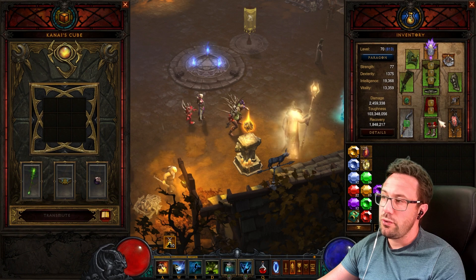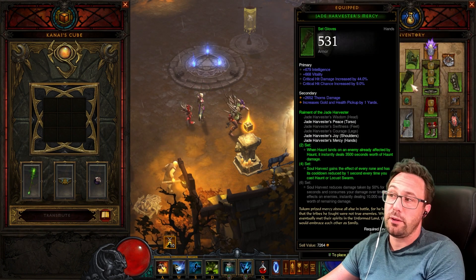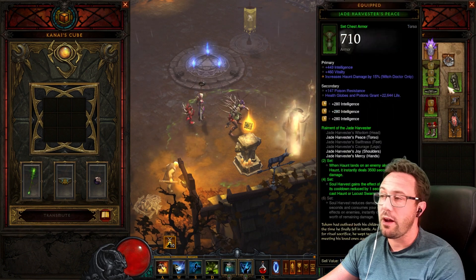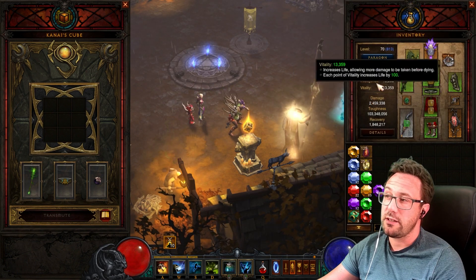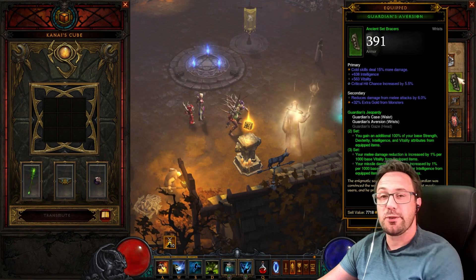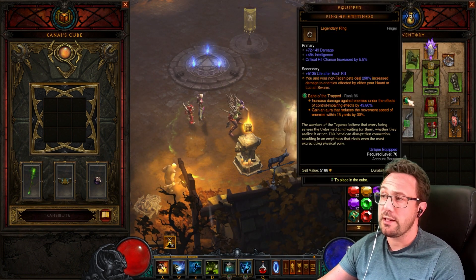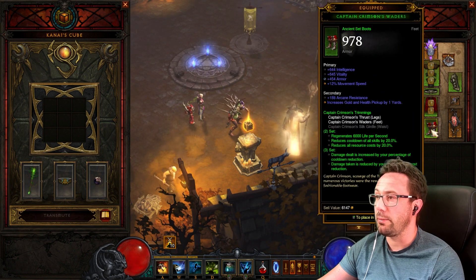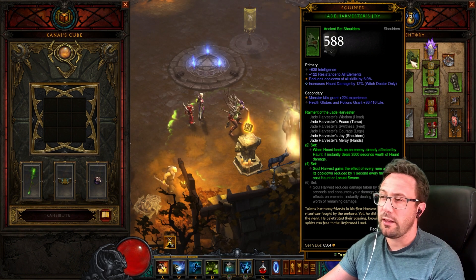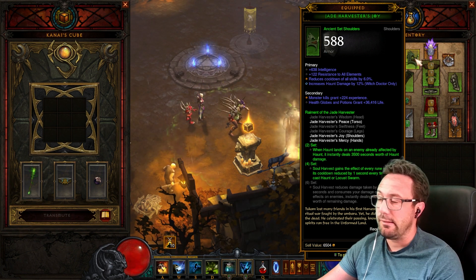That covers the gear. There is an argument that at some point Aughild's becomes better, as the Guardian set base effect only works on equipped items — so with all ancient augmented pieces you'd pump the main stat very high. But for T16 at 800 paragon with not-so-great gear, you probably won't worry about it. Ring of Emptiness needs to be rolled as close to 300% as possible. You can get Haunt damage on chest and shoulders — shoulders are a bit of a pain with Jade since they often drop with All Resistance, which we don't want.